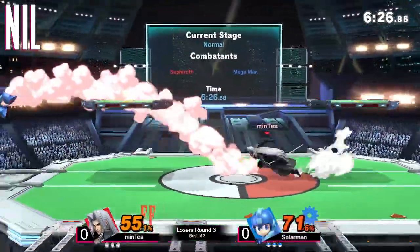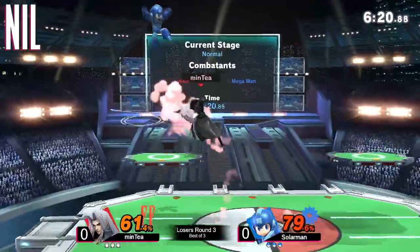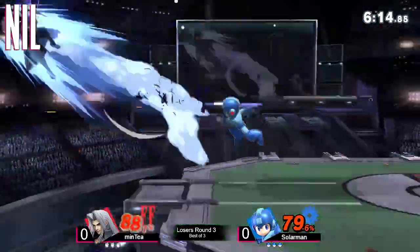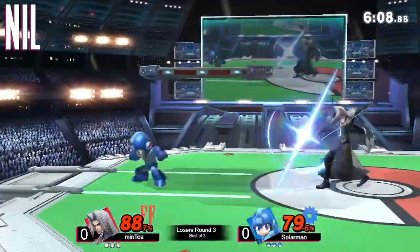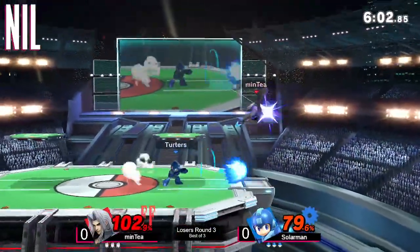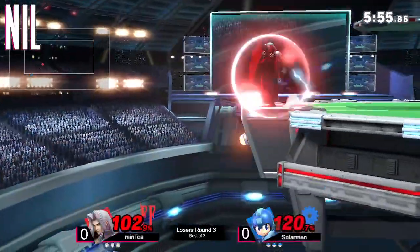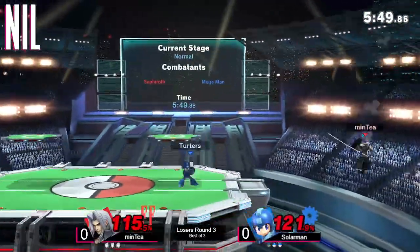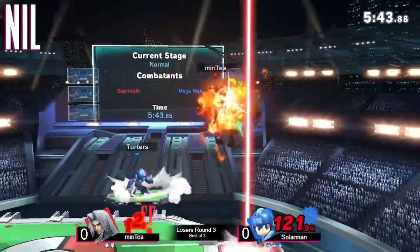Both players are pretty even on percent right now, nothing enormous for either side. Forward smash not connecting, and the back air coming out from Solar Man. The long wing angel and extra jump mean Sephiroth is extra dangerous of course. Solar Man with the leaf shield sending it out. Minty hovering a little bit to charge up, and Solar Man was charging up the forward smash right below — good read. Minty gets caught by that forward smash, Solar Man taking a quick advantage.